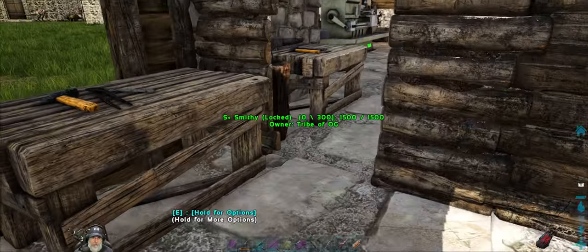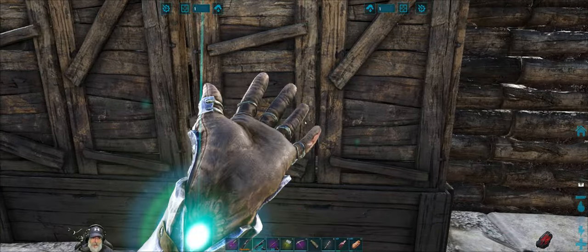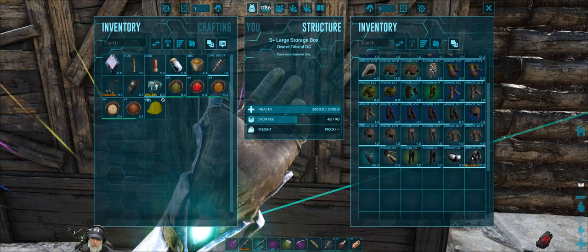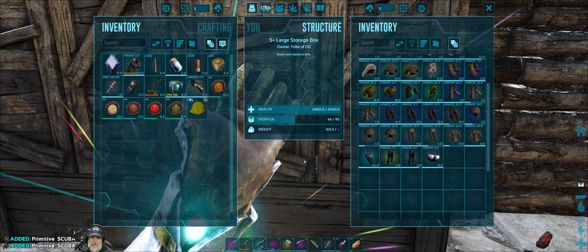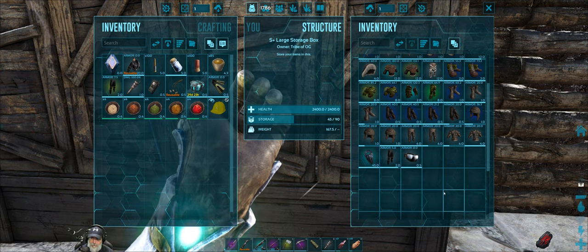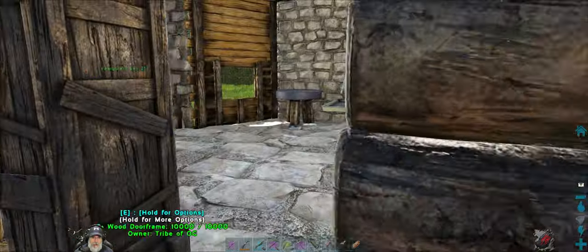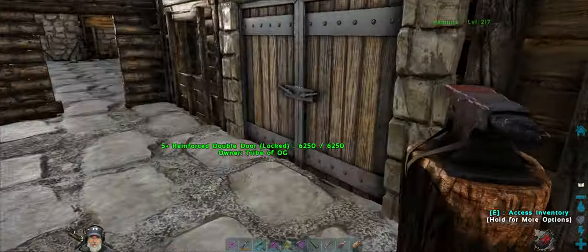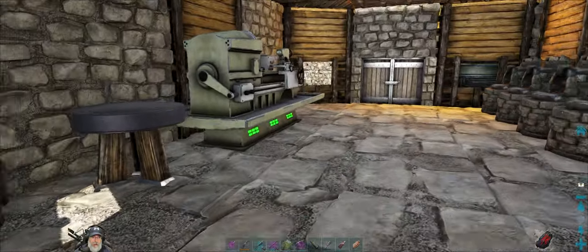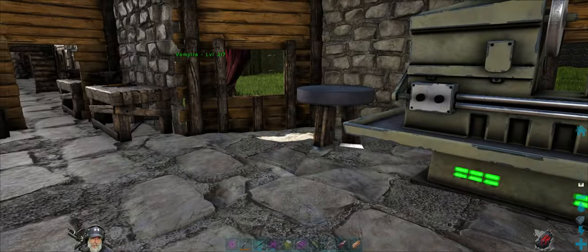Just in case we run into a situation like yesterday in the hunter cave where we need to go underwater, I'll bring some scuba gear too. I've got 30 fortitude which is enough to take the edge off extreme temperatures, so along with the soups we should be fine temperature-wise without hauling around extra armor.